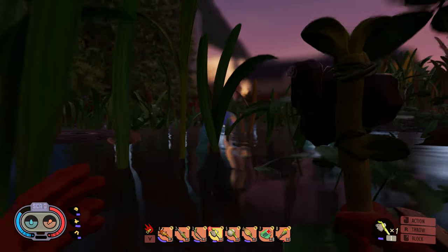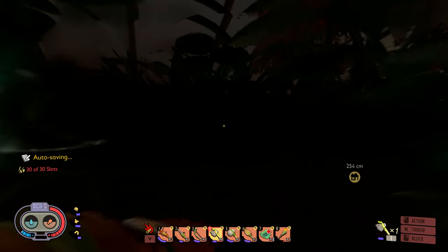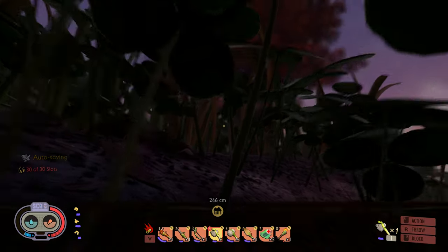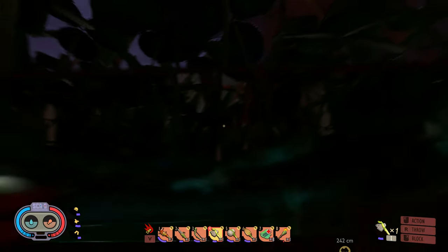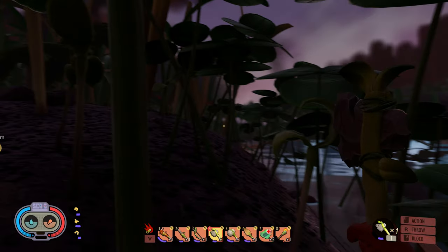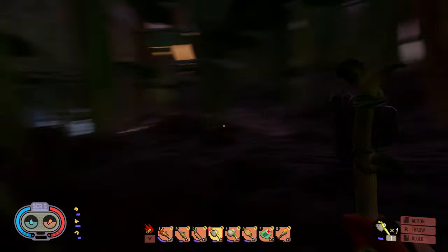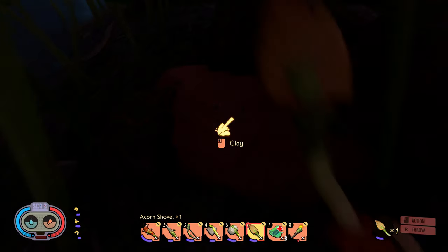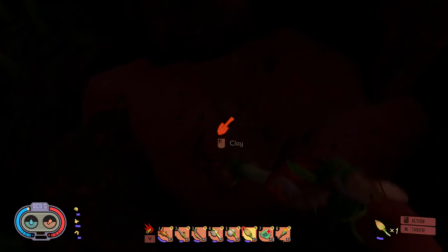We're gonna make a command decision. I don't like being in this dark and murky water — please let there not be anything weird in it. Okay, can I get out of the water? Alright, alright — yeah, see, this is the island. This area is a complete sanctuary. We're gonna get our clay.